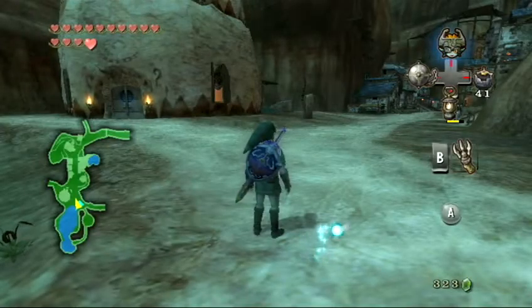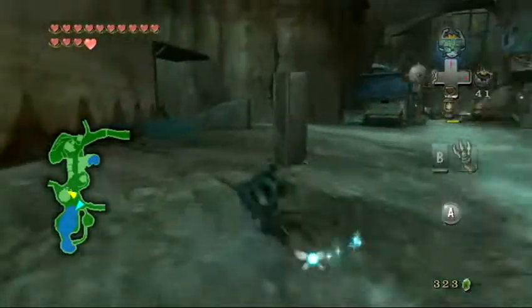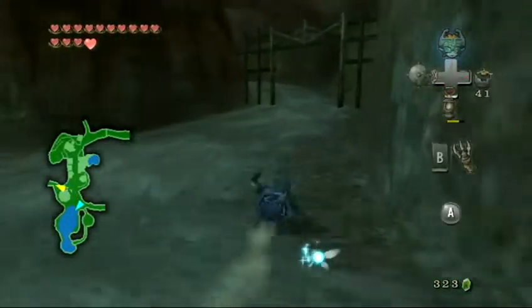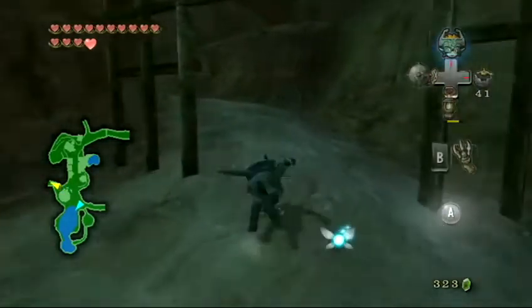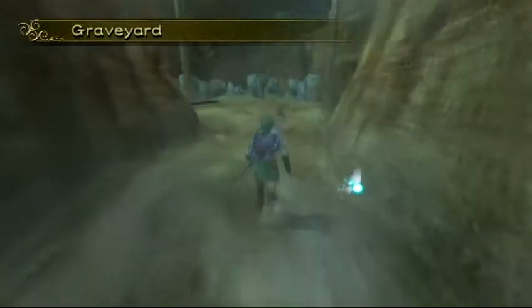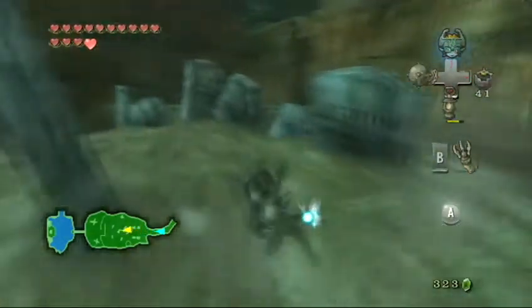Hey everybody, welcome back to Let's Play The Legend of Zelda: Twilight Princess. I'm Nick Bane, and I'm here in Kakariko Village, because — I don't know if you remember this — I did the Howling Stone on the way up Snow Peak forever ago, and this is where the wolf is. So we're gonna go meet up with him and learn our next move.